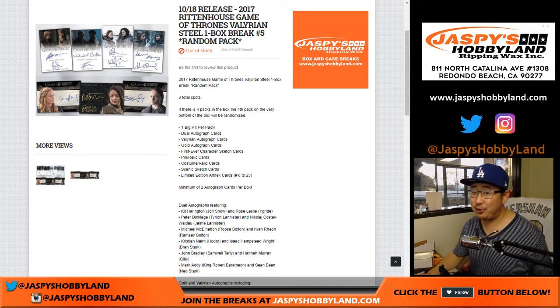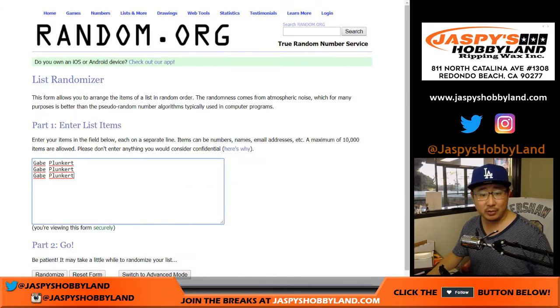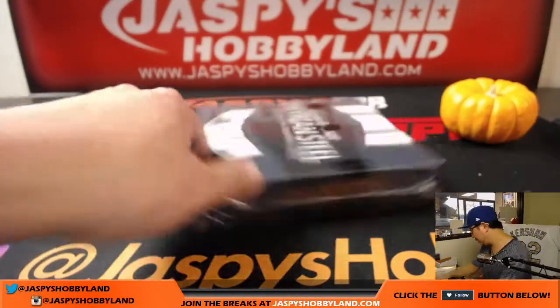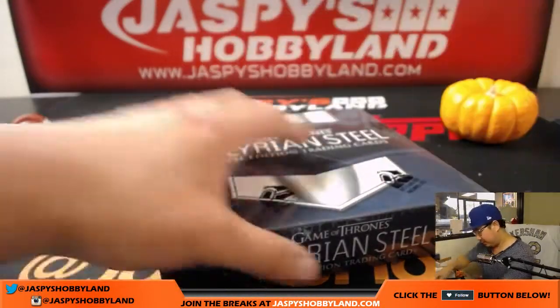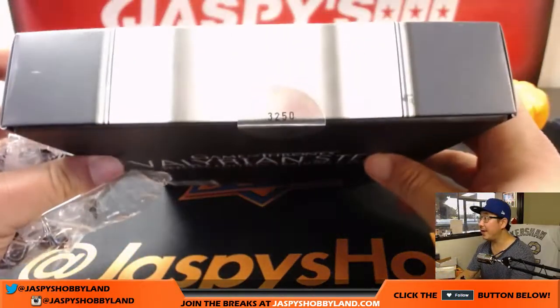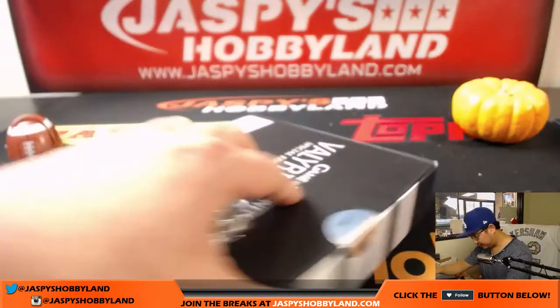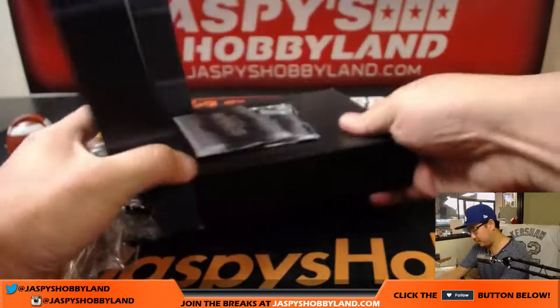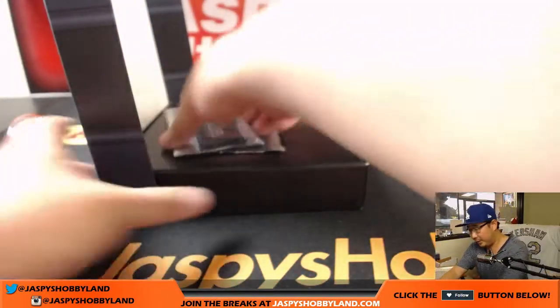Joe from JasminesHobbyland.com. We have 2017 Rittenhouse Game of Thrones Valerian Steel. It's a one-box random pack break, number five. Gabe got all three spots, so the randomizing is very easy for all of us. Break five — this is box three, two, five of eight thousand. Let's see what we got here.